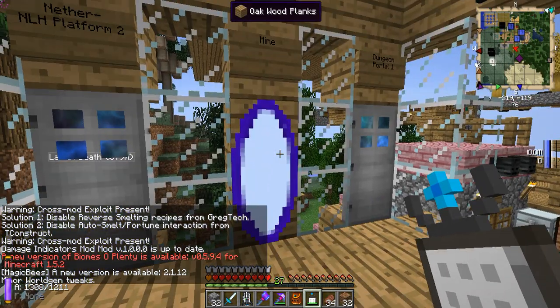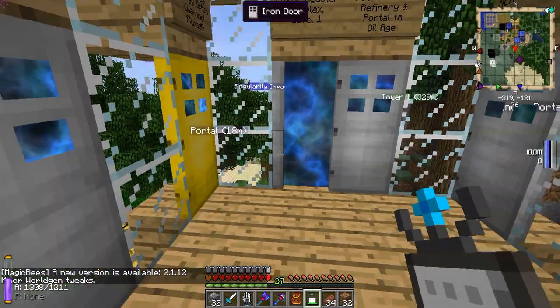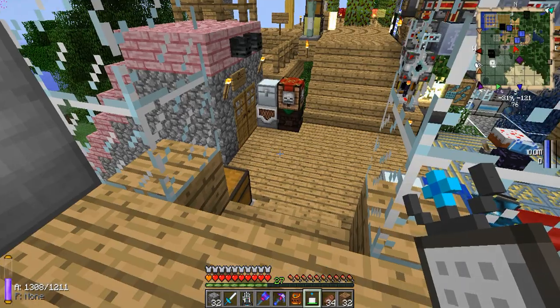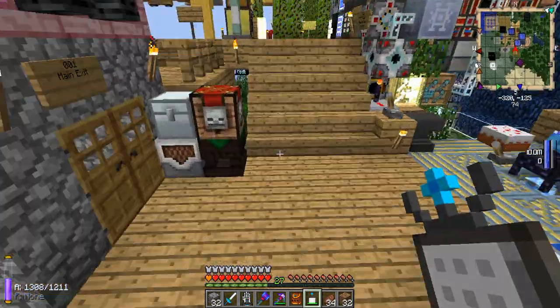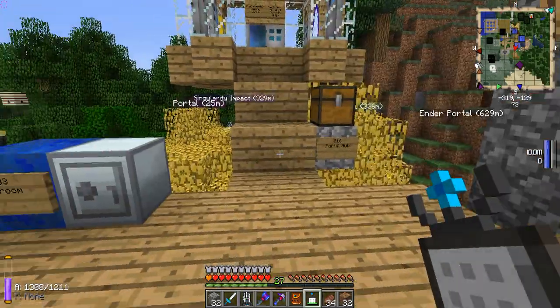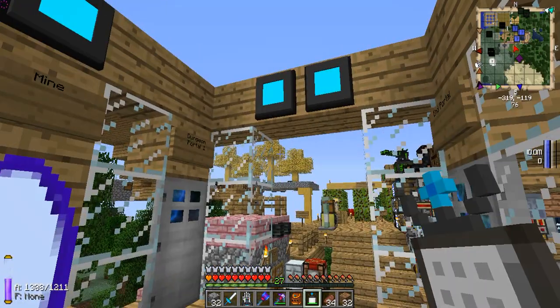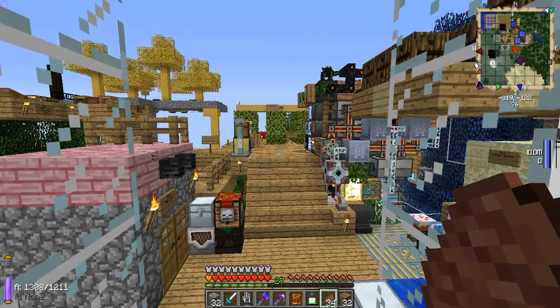Hey everybody and welcome back to the GregTech Tutorial Series for Part 7b. This is going to be on the Fusion Reactor again. Last part we covered the building of the Fusion Reactor; now we're going to cover the operation of the Fusion Reactor. This is going to be a very laggy world. I'm on a different world on a different mod pack — FTB Unleashed version 1.1.2 with a couple other mods added in.